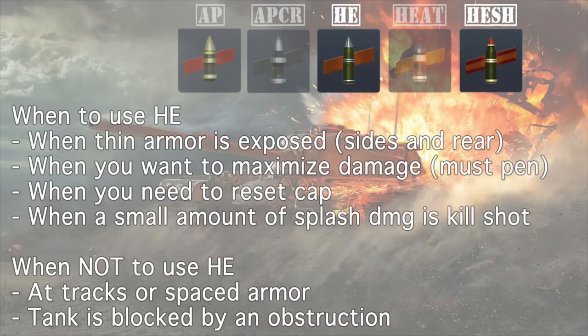I'm going to talk about HE and HESH together. HESH is going to be premium ammunition — it's going to cost a little bit more but still does a lot of damage. You want to use both of these against thinly armored tanks. Think light tanks, think sides, think rears of tanks. That's when you really want to pull these out so that you can fully penetrate the tank and do all of the damage on the inside. If you don't fully pen, you're just going to get splash damage. Splash damage is really useful for resetting cap or doing a kill shot on a very low-health tank. You don't want to use HE or HESH if a tank has spaced armor — it does not work well. Also, since both of these shells explode on first impact, don't shoot against a tank that's behind an obstruction like fences, cars, or destructible objects in the game.